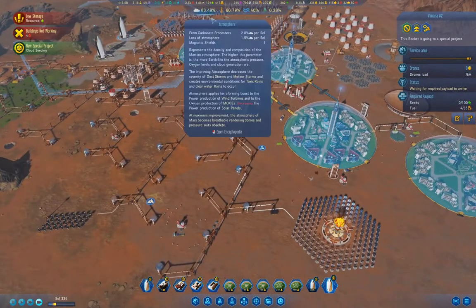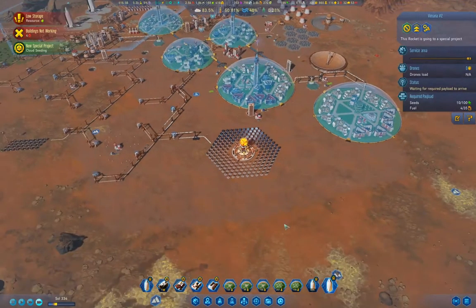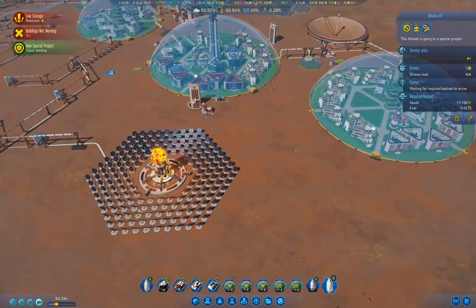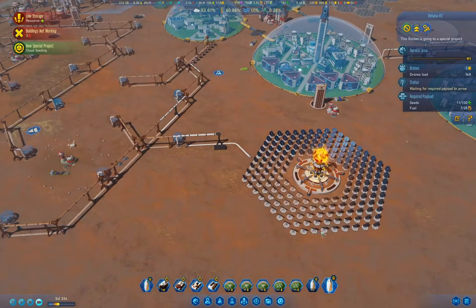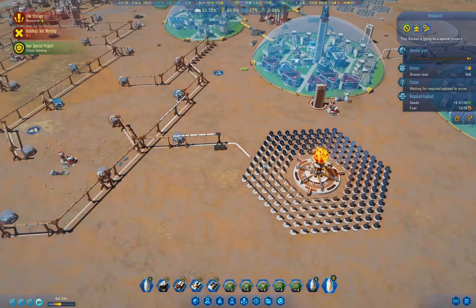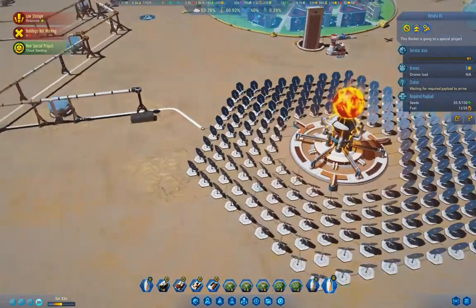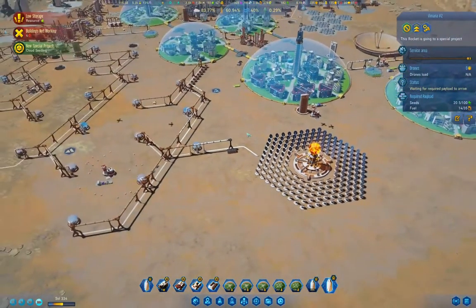We're up at 83 percent. So we've got our artificial sun and our solar panel farm. You can sort of max this out a little bit more by putting in some large solar panels poking in around the side. That's kind of a nice detail they put in here with the solar panels and the artificial sun.